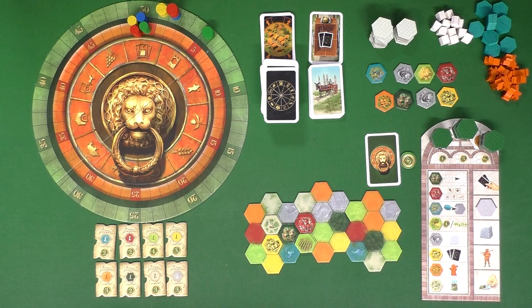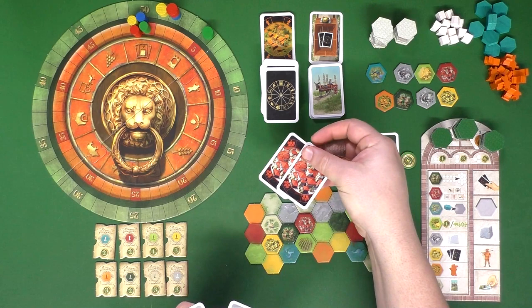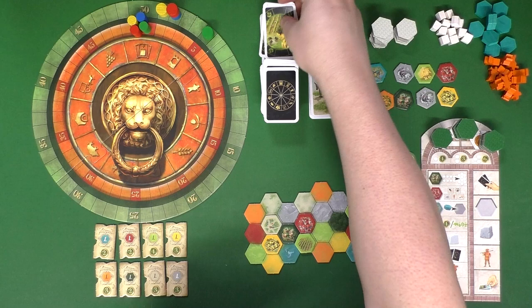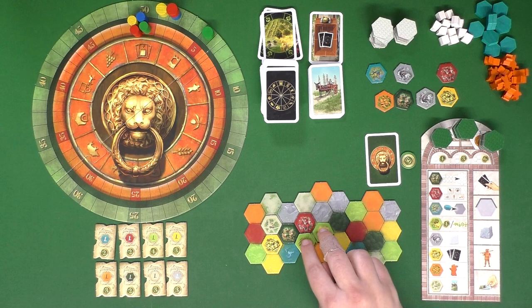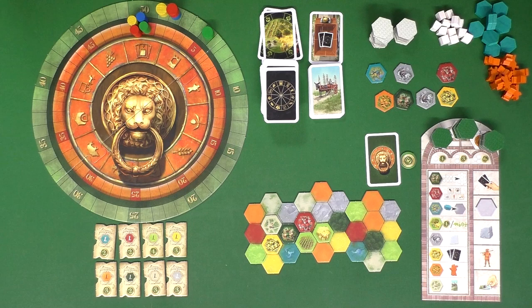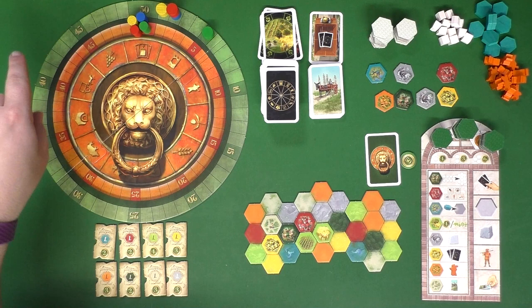When you place a tile, if it is the last tile in its sector — say one red in a one-red space, or two light green farm spaces filling the two light green spaces — you're going to score that sector. Depending on how many spaces it was, you go up that many points on the green track: one point for one space, three for finishing a two-sector, and a total of six points for finishing a three-sector.